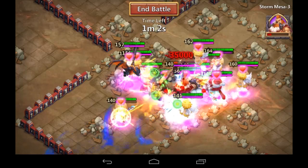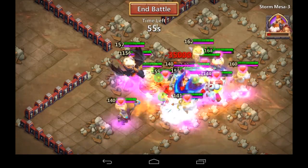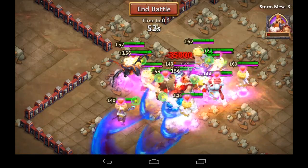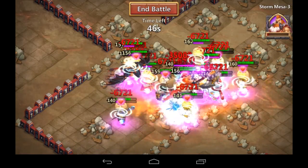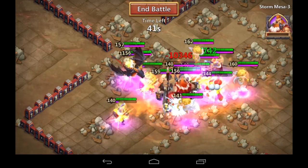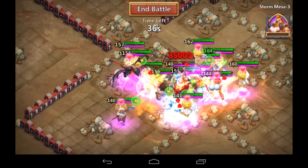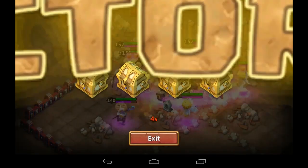It feels like it's a little bit better, and obviously there's way less risk because it's very easy to complete Storm Mesa 2 when I do my box formation with Orksbane up front — it seems to be basically no risk. Storm Mesa 3, there is risk, but right now there wasn't any, although that did take almost 45 seconds left on the clock, so it took over 2 minutes 25 seconds to take him down — that's cutting it a little bit close.